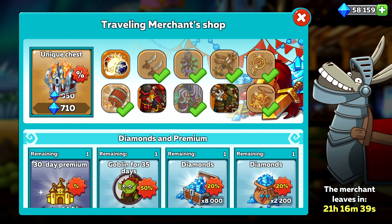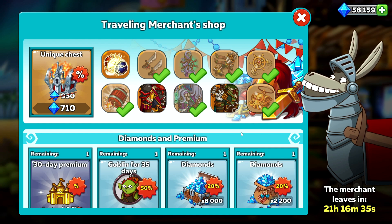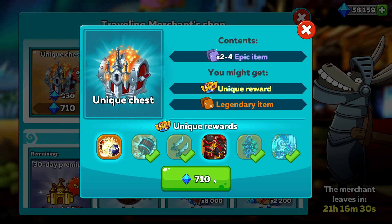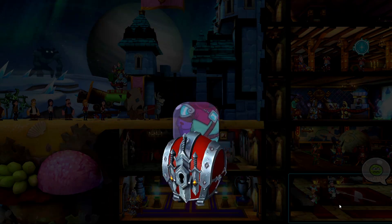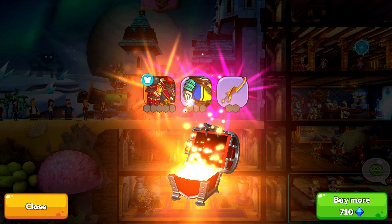Do bear in mind though, that I already have 7 out of the 10 possible items, so my chances will be higher than yours if you need to collect more than me. So what we're going to do now is do a speed run through these chests, and mention when I'm actually able to get a certain artifact or event item. I'll also be letting you know how many chests I've had to open to get these certain items, and at least it'll give you a guide on what you might need to do yourselves.